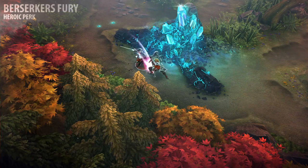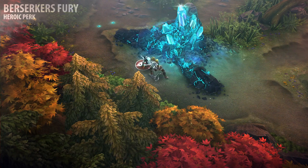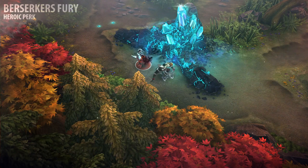Rona's Berserker's Fury perk allows her to attack much faster than most heroes. The damage she deals with each attack is reduced, but make no mistake — this perk substantially increases how much damage she deals over time.